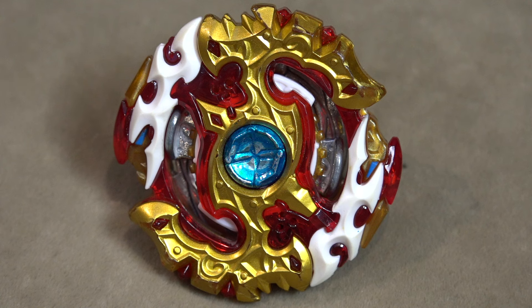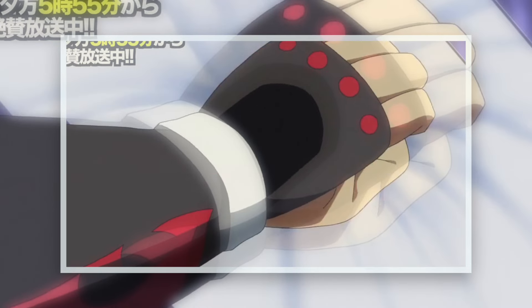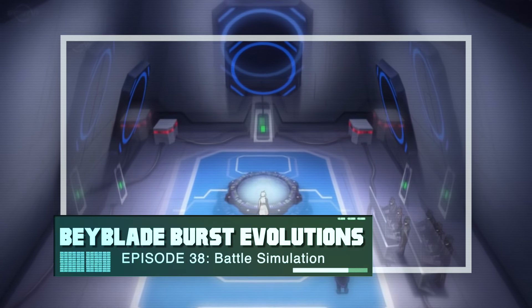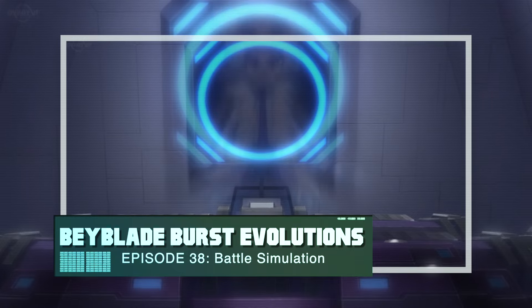You have left attack, left defense, left stamina, then you have right defense, right attack, right stamina. We're going to demonstrate the same type of combinations in the anime and see how it goes in real life too. Are the combinations that he picked really the best against these specific opponents?